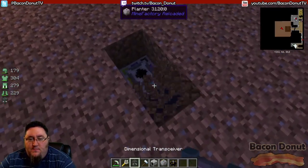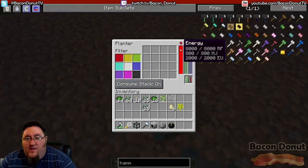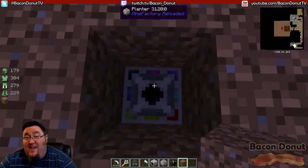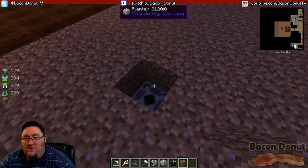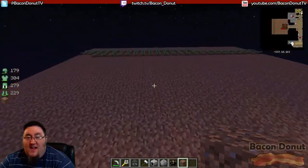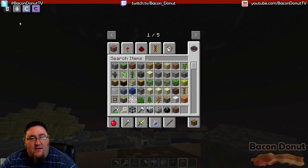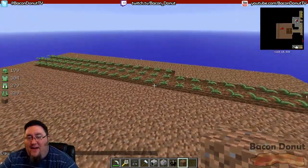Let's add power to the planter using another dimensional transceiver set to receive. Now it's powered. Let's put a stack of essence seeds in — look at it go! It just tore right through that whole area and planted them all. That's an entire stack of essence seeds planted. Once they're fully grown the harvester will harvest them, and you can see it automatically tilled the land and planted the seeds.